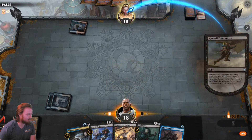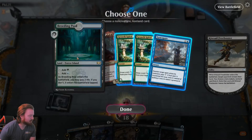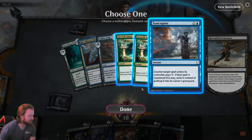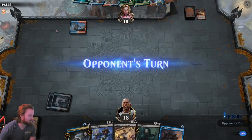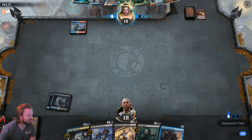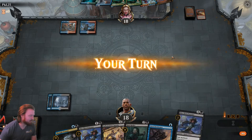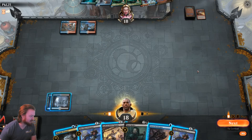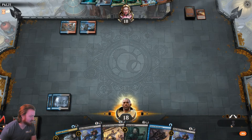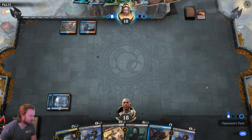Opponent has a Shiv and Fire. At least we get to peek at their hand. Syncopate, Growth Spiral, Growth Spiral, Niv-Mizzet. We'll take Syncopate, but it's not like it actually does anything — opponent gets it back. We would Thought Erasure the Niv-Mizzet but that would never resolve, so we're going to pass, stop on our opponent's end step, and flash in a Dire Fleet Poisoner.